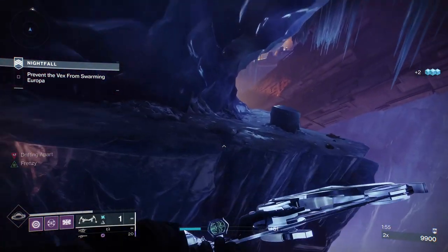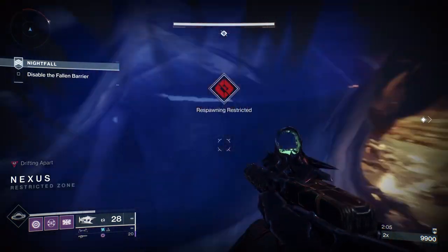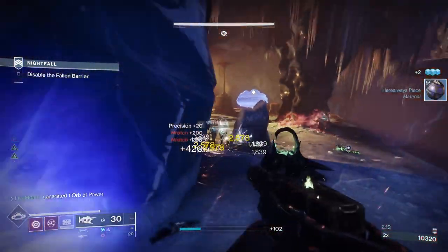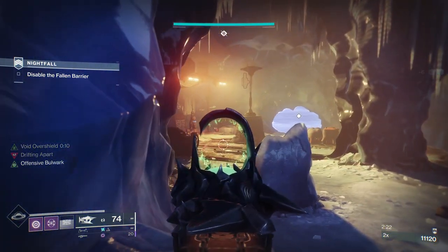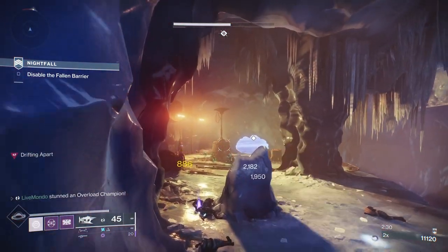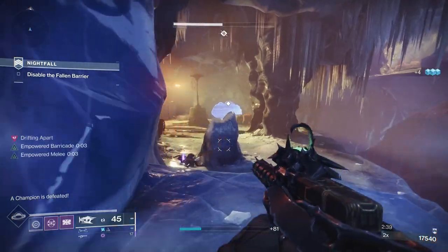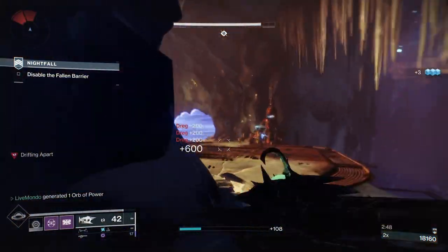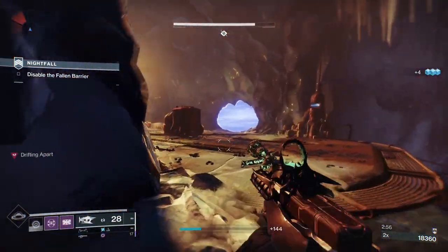We're moving to where we get our second overload. We've already had one, so we're going to get the second overload champion here, plus a whole slew of Wretches. I stay up on this platform, because if you go down it activates the next wave of ads — you'll get a Barrier champion who will immediately start shielding the overload. Osteo will stop the overload eventually.